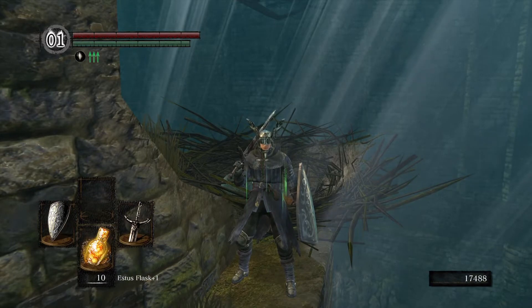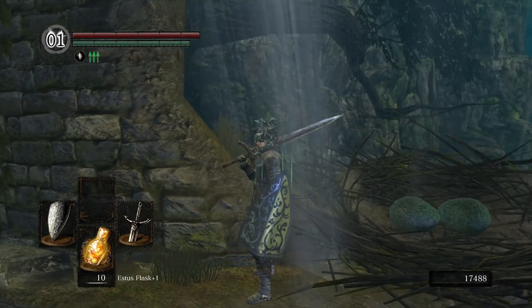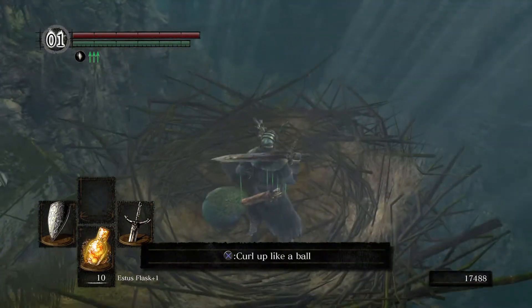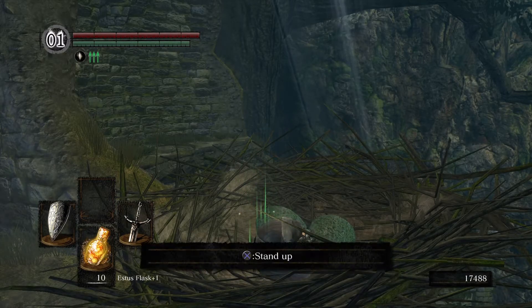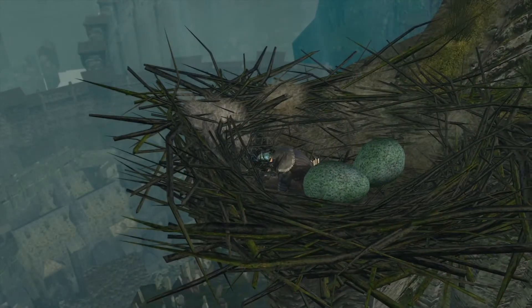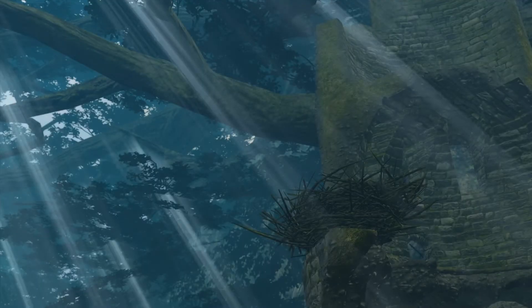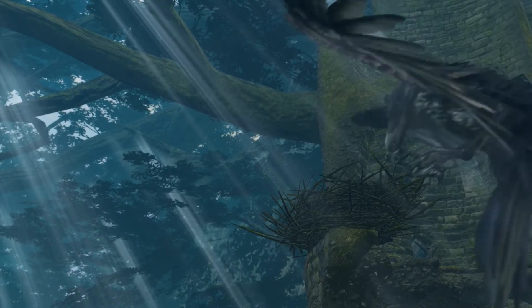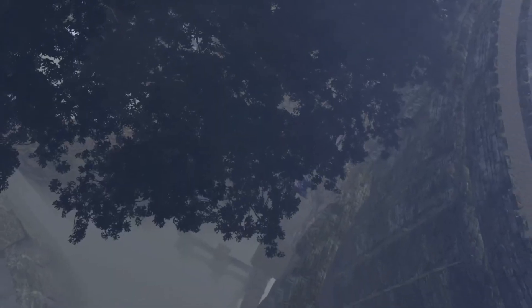So apparently to get into the Painted World, we need to go back to the Asylum first — which is where we were going to go after the Painted World anyway. So let's go to the Asylum first and get the item we need. There's no way this bird is this stupid, right? Why is he taking his egg to the Asylum if he thinks we're an egg?